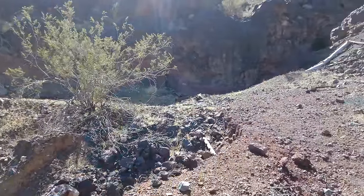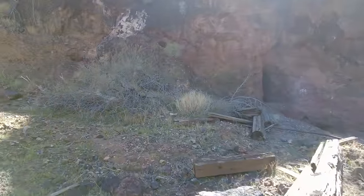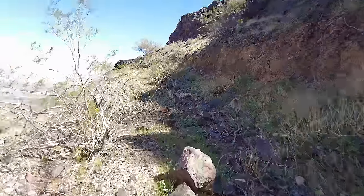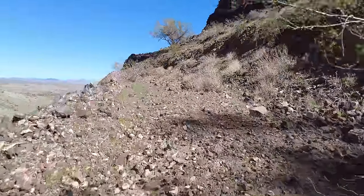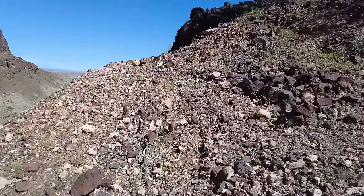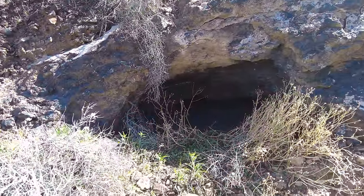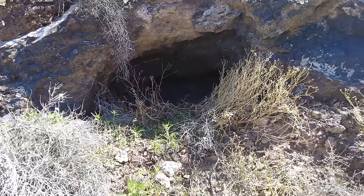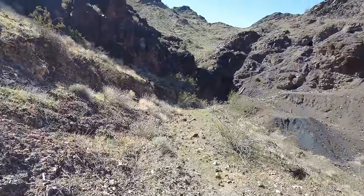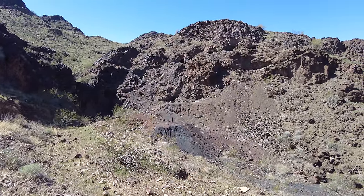We've got to take this other road over here because that leads to another adit we saw when we were up high on the cliff. Let's go look at it. And stop — what was it? Just a prospect. Walked all the way over here for nothing — that's all it was, just a little prospect. Let's turn back around and look at what we just got done exploring. We went into each and every one of those holes as we worked our way down the side of that big cliff.